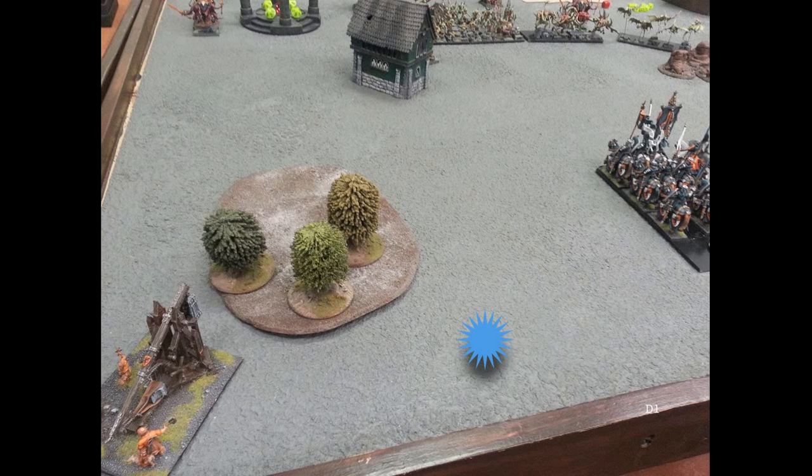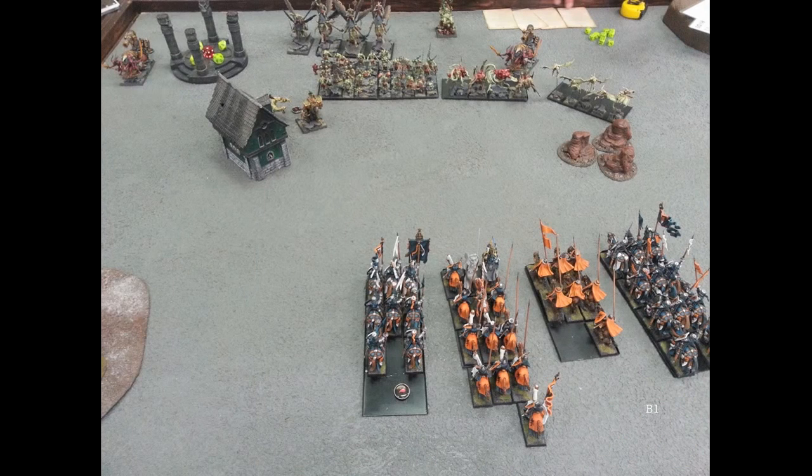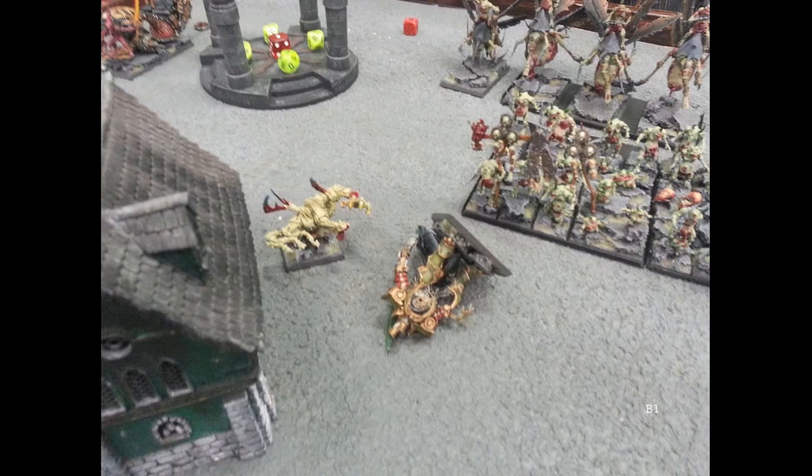I lost my peg knights, a trebuchet, and a bunch of knights. Bretonian turn one - I'm not rushing up, I don't see any benefit to it, so I just reform a little and move my lines. During the magic phase I throw a six-dice amber spear at his Great Unclean One and it goes through - I don't remember if it was irresistible or just a good roll. He has a five-up ward save, maybe four-up, and I get past that. He'd only taken one wound during his magic phase. I roll enough to kill him, which is very helpful - my opponent now has no magic and no shooting.